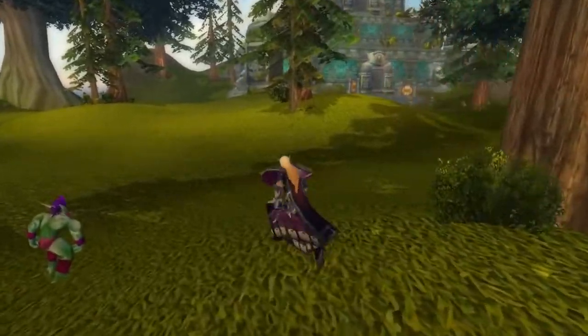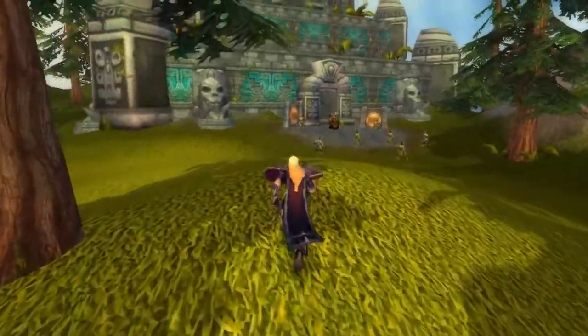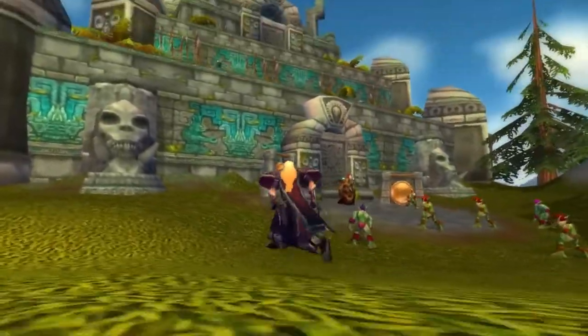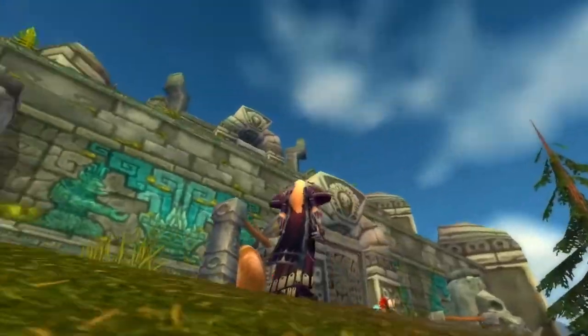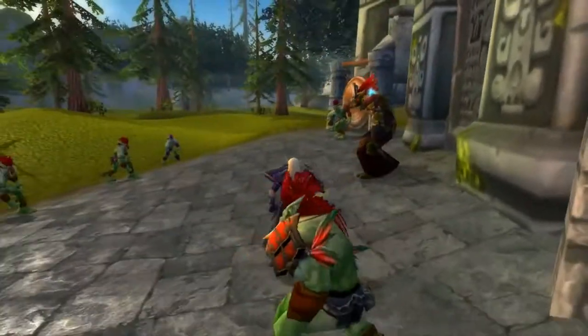Here we're going to come and see the last element we have here, which is this pyramid. It's constructed and has a series of acolytes here just waiting to receive their devious orders.